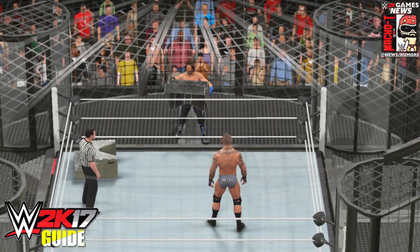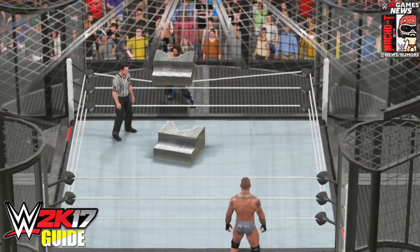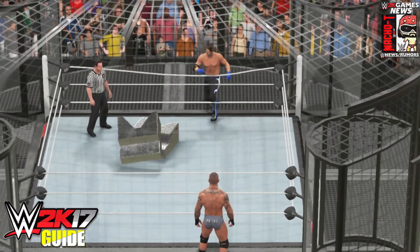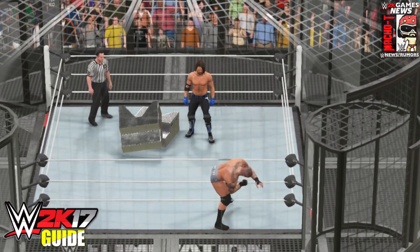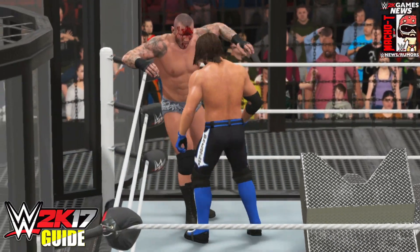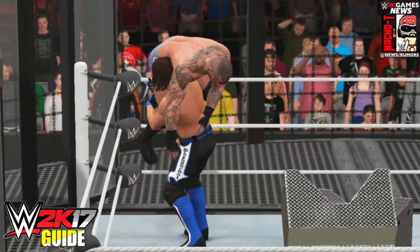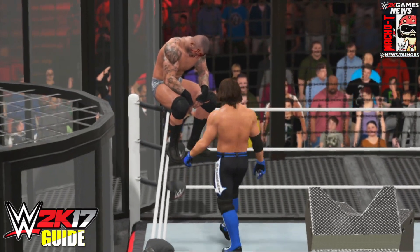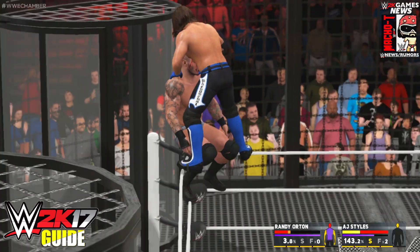Once you pick up the steel steps, come back up and place them inside the ring or wherever you want. You're able to use them. Repeat the process if you want to get the steel steps on the other side of the ring. Once you have both, you can actually stack them up to make it a little bit more deadly. That's about it for this tutorial — it's a pretty simple glitch, but you do have to get the timing correct and also the position correct.